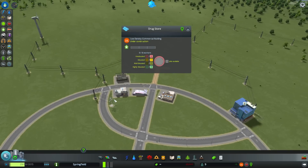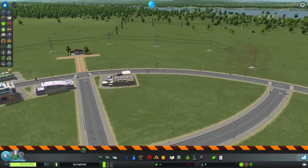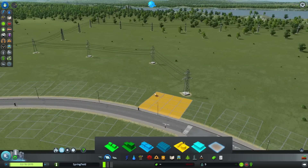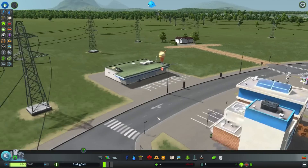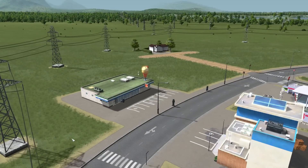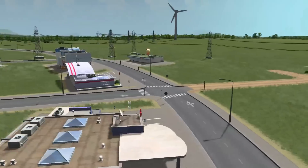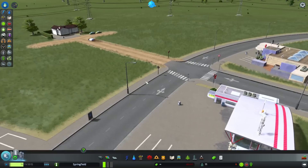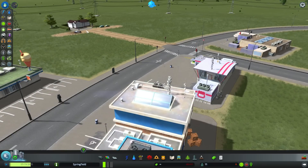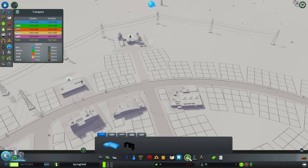Hold on, because now we have a drugstore. This one needs workers, so we're going to demolish this — we don't need this and we're not going to have industries. We can't have industries here, there's no point in doing that. We're going to see what happens with this little shop. It has no workers but it's working. For some reason things are working magically, but you cannot explain them. We're just going to have a park — how about that?